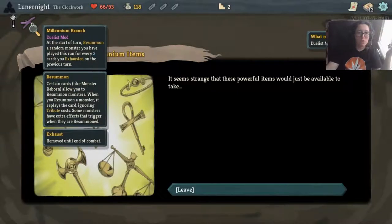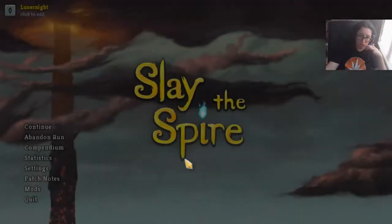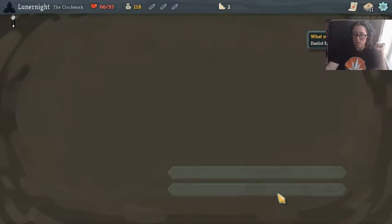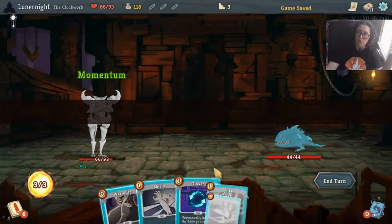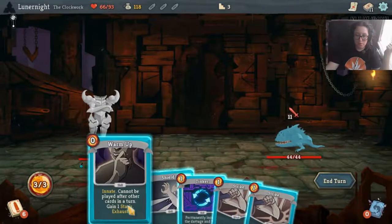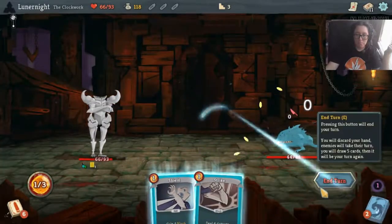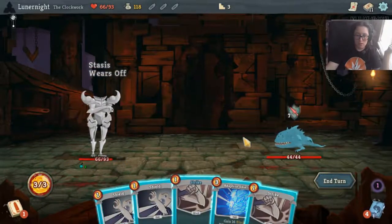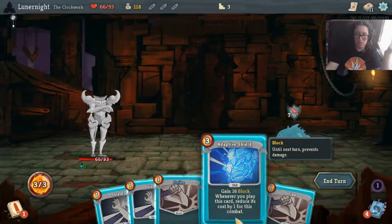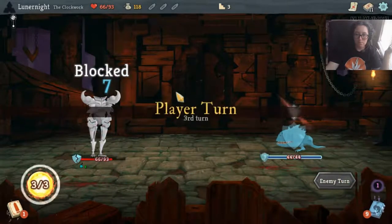At the start of each turn, we summon a monster you've played this turn. Every two turns you exhaust. This does literally nothing for me, so I'm going to scroll on past. There is no reason for me to have that - it doesn't do diddly squat. I really should have turned off the dualism option. I don't know why I didn't.